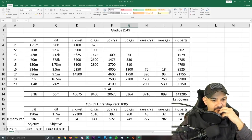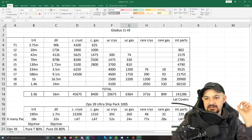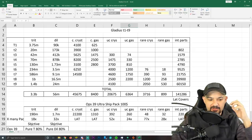The total cost of the Gladius is 3.3 billion trit, 56 million dilithium, about 45k common crystal, 8,400 common gas, 20,675 uncommon crystal, 6,364 uncommon gas, 3,716 rare crystal, 899 rare gas, and about 141,000 interceptor parts.